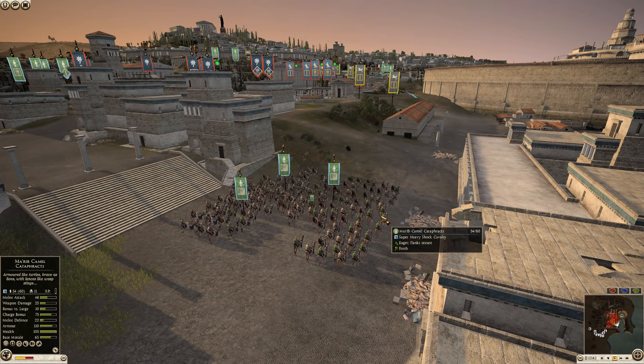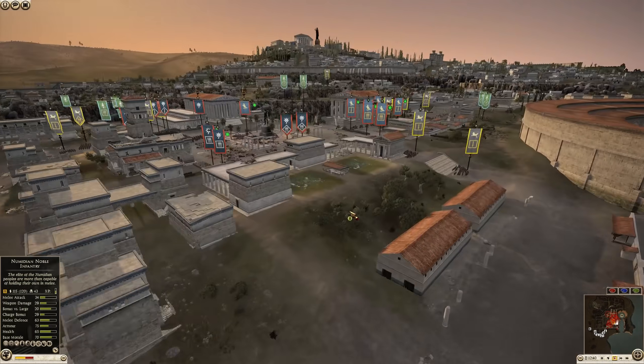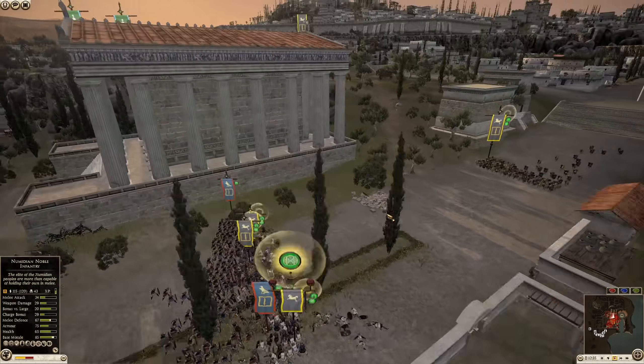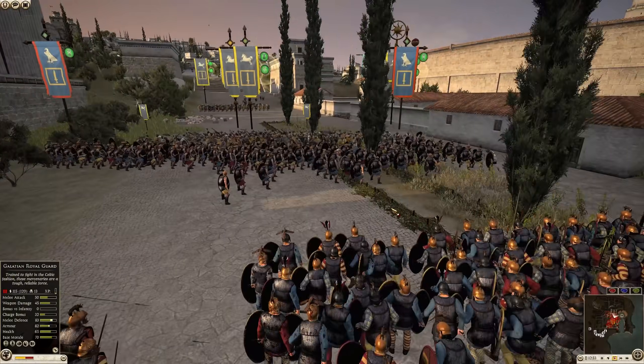That is why you usually don't see so much cavalry in siege battles — because once you're in the city, cavalry can't really do much since it's so easy to plug these gaps.